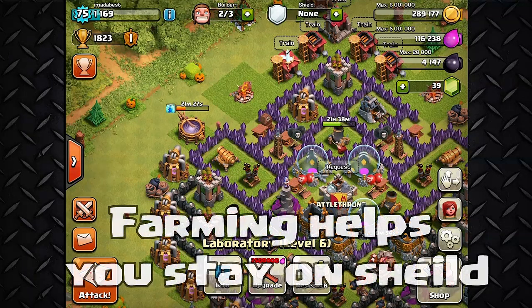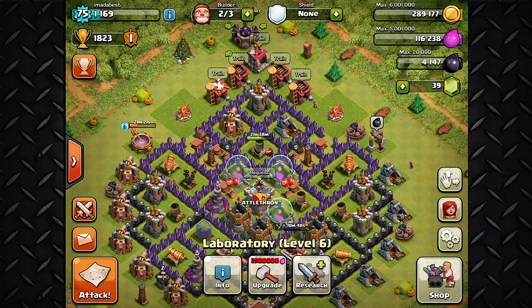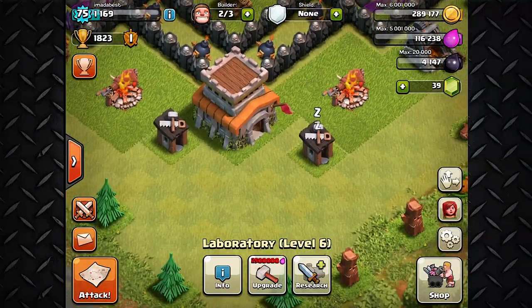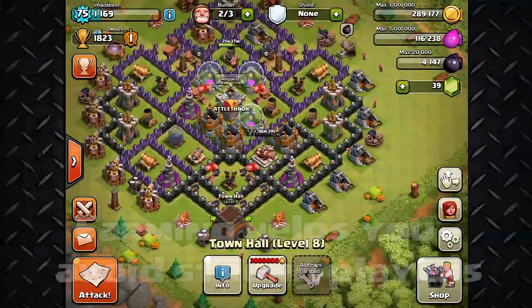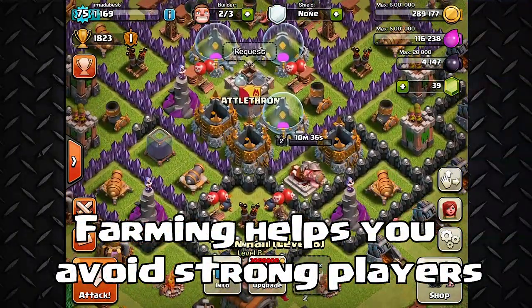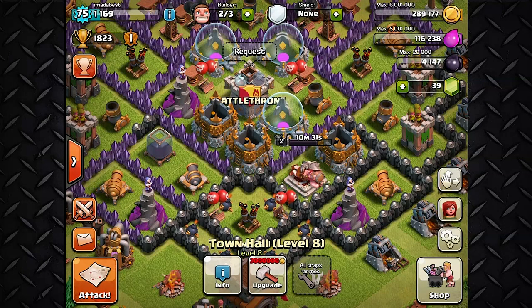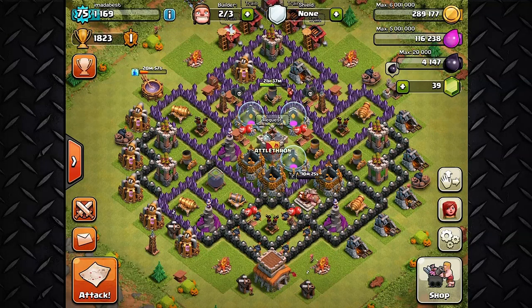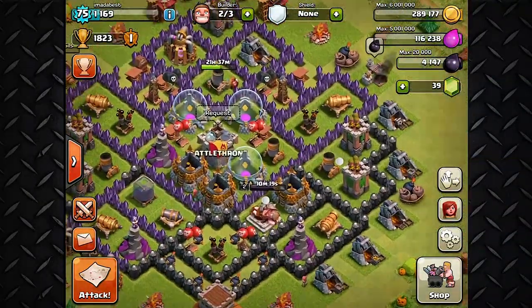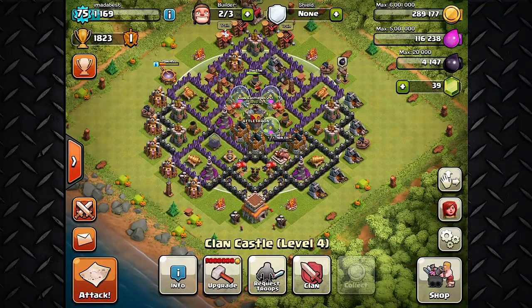Another thing is that farmers like to stay on shield. They usually stay on shield after raiding so they're not in constant battle and can upgrade. A good way to stay on shields is just to throw your town hall out there so attackers can get your trophies. Lastly, this helps you stay in a lower cup range so attackers — typically in Gold 3 or lower — aren't strong enough to three-star your base or reach the middle of it.